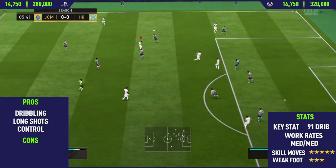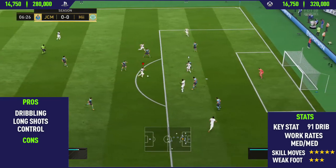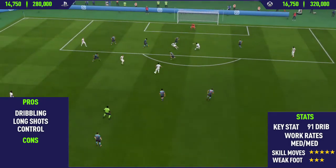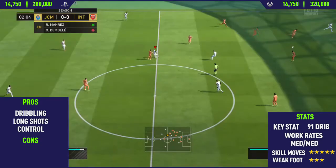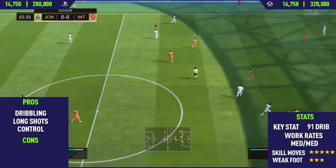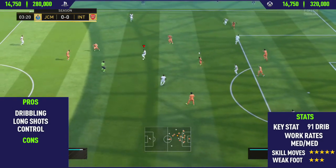Getting into this guy's key stat: 91 dribbling. His dribbling is absolutely crazy. He has medium/medium work rates, which in my opinion are the perfect work rates for a central midfielder. He has five star skills and only a three star weak foot, but it feels more like a four star — he can finish on both feet if needed. In the background you can see a really nice skill goal: off-ball dribbling, running waka waka, a nice body feint past the defender, and then a finish on his three star weak foot.